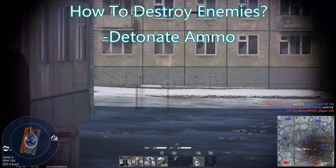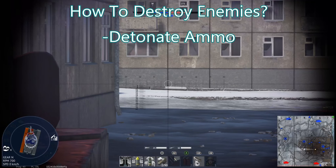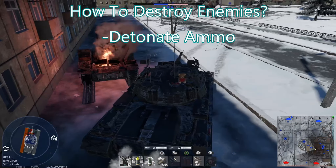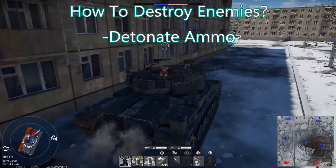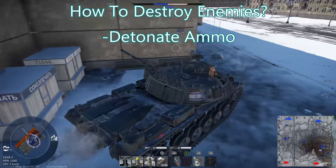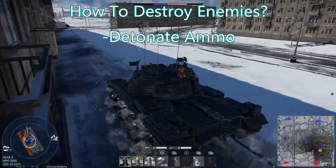Even if you hit the ammo, sometimes it doesn't detonate — it can go black, meaning it's just disabled rather than exploding. This makes shooting for ammo one of the least viable tactics, outside of vehicles where ammo will always be in certain places. A good example is the King Tiger, which has a giant ammo rack in the back of its turret — it can't not have ammo there, and it's tightly packed, so you're hitting multiple rounds at once. But vehicles like Tigers and Panthers use sponson stowage that may be empty depending on how much ammo they took.